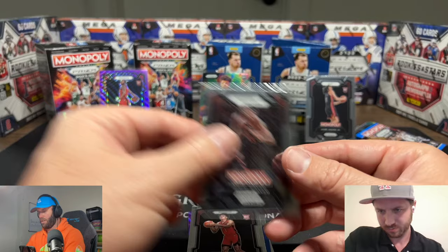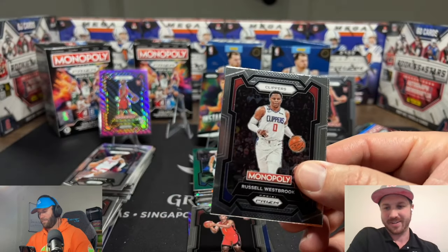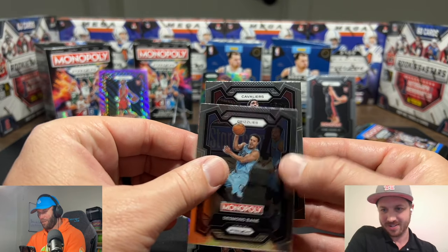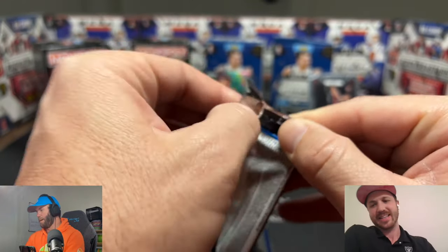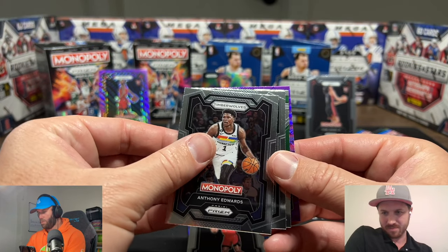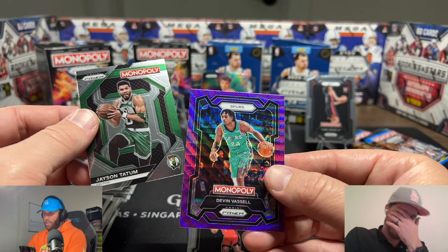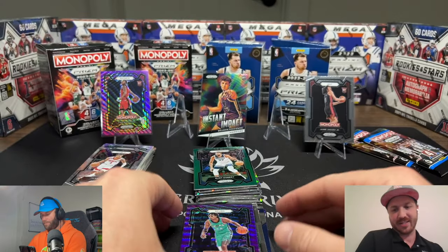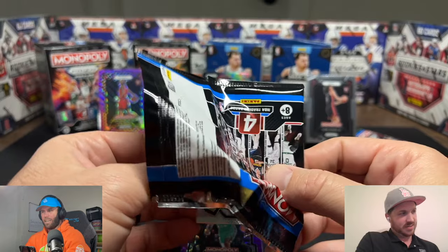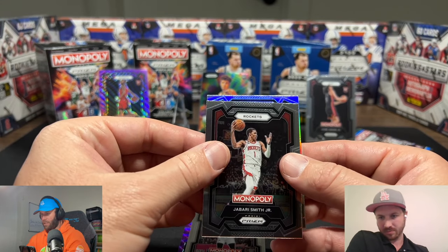Joel Embiid leads us off this pack. Looks like it's going to be an all-base pack — yep, all base. Amen or Amen Thompson — if I had to say his name to his face I'd just say Amen, not trying to get too cute with it. Back to back all-base packs — what does that mean? It means a big banger is coming! Oh yeah, is that something weird? It's a purple — just Jason Tatum. Come on Spurs — it's a shorter checklist in Monopoly so you have a better chance.